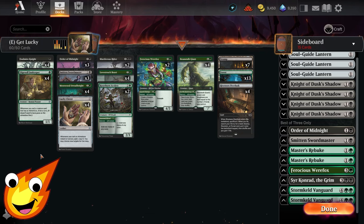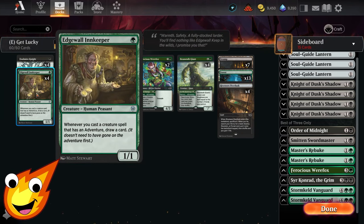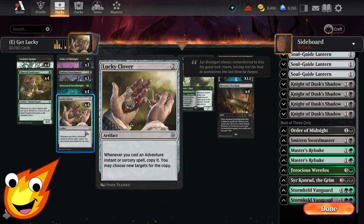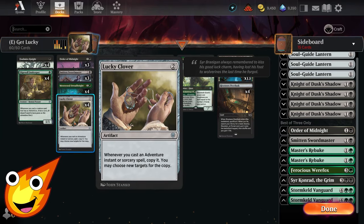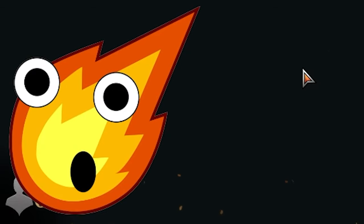It doesn't seem super crazy broken, but it means you can keep recurring this card, making it basically a draw engine piece to help get through your entire deck and outgrind your opponent. We're also using two other major engine pieces: Edgewall Innkeeper — a one-mana 1/1 Human Peasant that lets you draw a card whenever you cast a creature spell with adventure — and Lucky Clover, which copies those adventure instant or sorcery spells and lets you choose new targets. Once these start going off, the value makes you feel like the luckiest player in Magic.